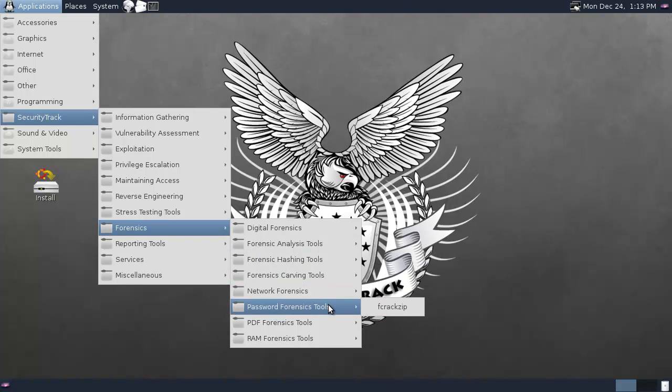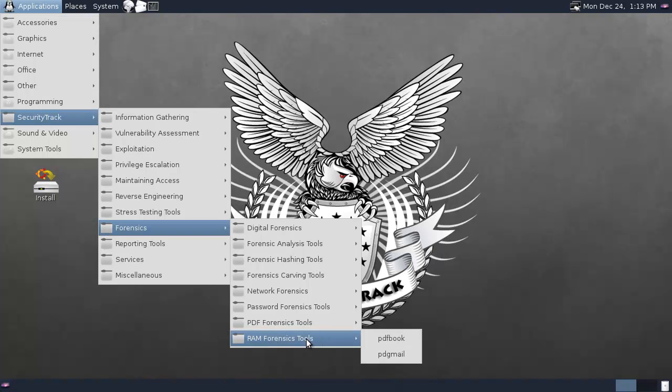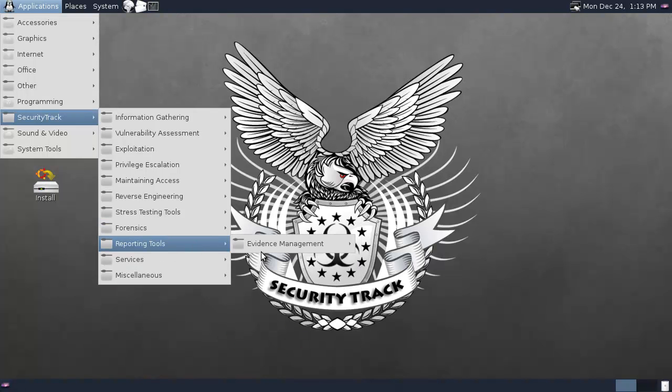Hashing, network, password, PDFs, and RAM — fuck yeah. Reporting tools, evidence management, drives.